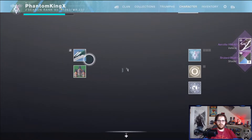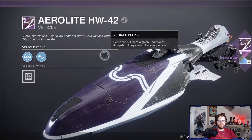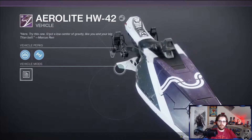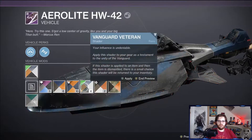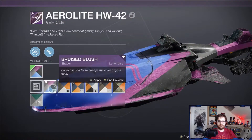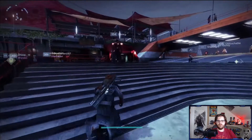Oh, we got a new Sparrow and some new shaders. That's our first one. Let's try this — Sagat, a low center of gravity like you and your big Titan butt. Marcus Wren. Let's check the preview — nice. Let's see what it looks like with some shaders. Actually I'll keep that defaulted, that looks pretty good.